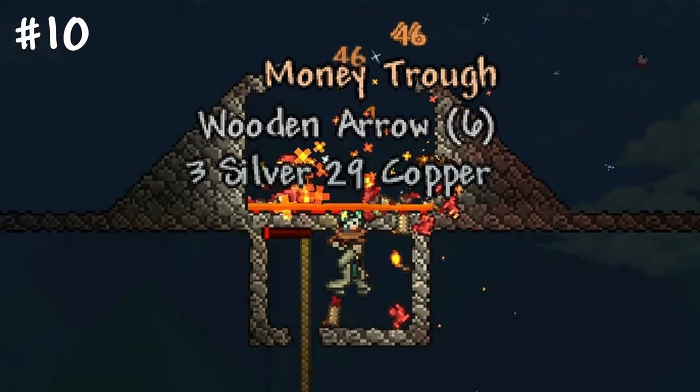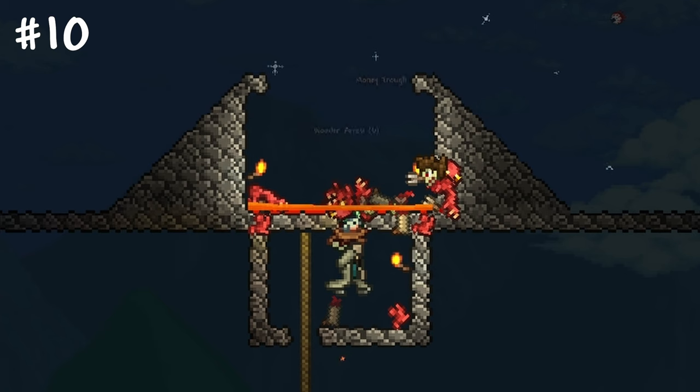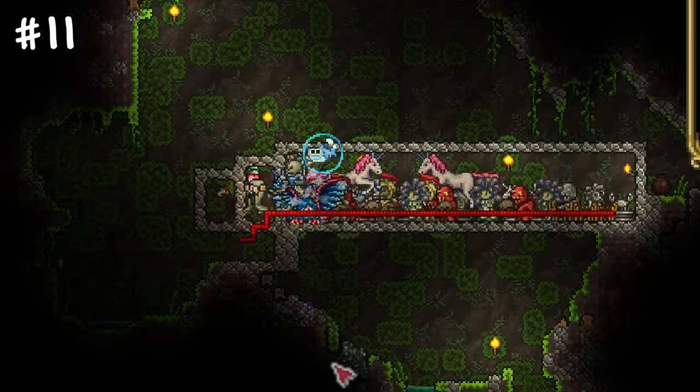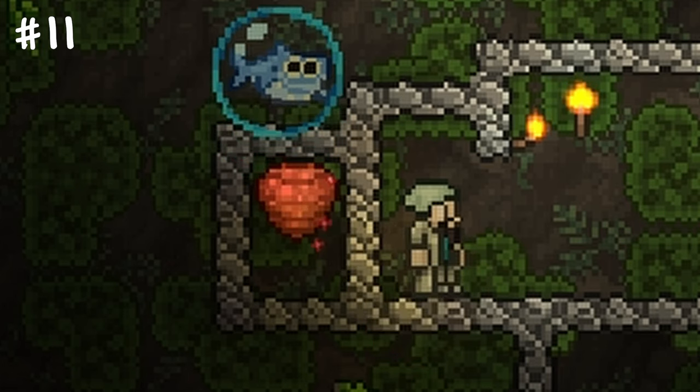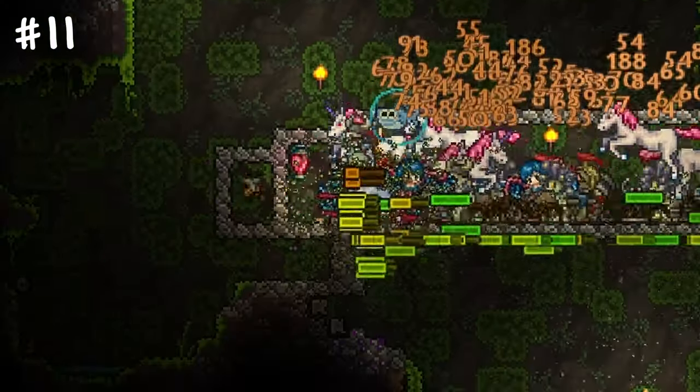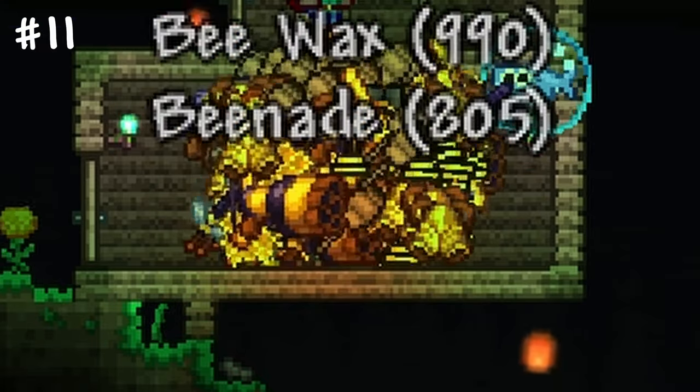A single bucket of lava can create a fantastic farming arena. For an easy Queen Bee farm without any fight, create an arena with three segments. Place a beehive in one segment, enemy statues in another and a trigger in between. The boss will just kill itself, making you a lot of money.